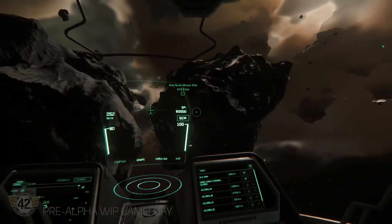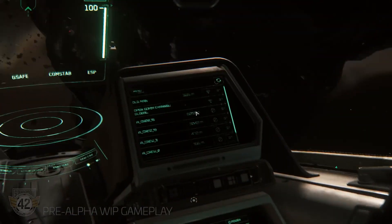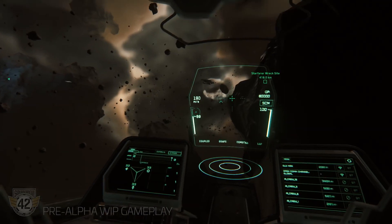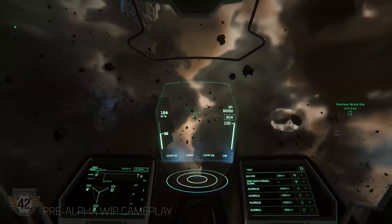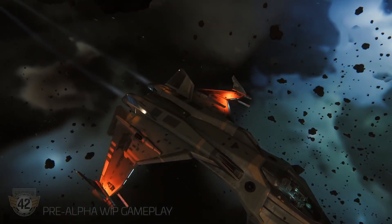Pour ce faire, CIG a mis en place depuis longtemps maintenant une monnaie en jeu. Et je ne parle pas des alpha UEC qui permettent déjà d'acheter du matériel et de la cargaison dans l'univers persistant. Je parle des REC, des crédits qui existent depuis longtemps mais que beaucoup d'entre vous maîtrisent très mal. Il s'agit de crédits de location. Ils vont donc vous permettre beaucoup de choses, comme louer des vaisseaux ou encore des armes en jeu afin de les tester.